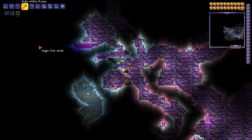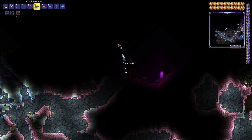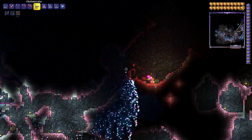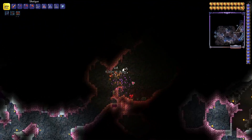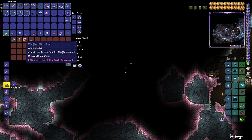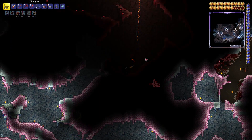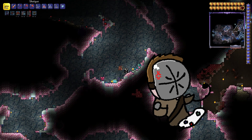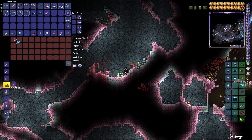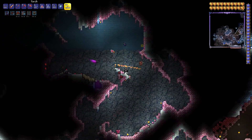Once you get enough Souls of Light and that ore — Palladium if you're in Crimson, Cobalt if you're in Corruption — you're set. For classic players, keep those Souls of Light safe in a chest; you're going to need them for better wings and other things. For Journey Mode users, once you get 25 Souls of Light, you can save them in your research so you have an unlimited source. That's why I like Journey Mode — you've got creative and survival in one game mode.